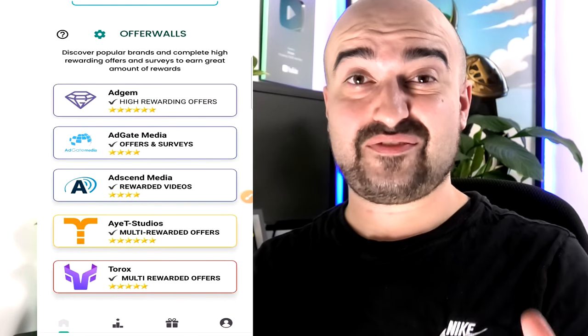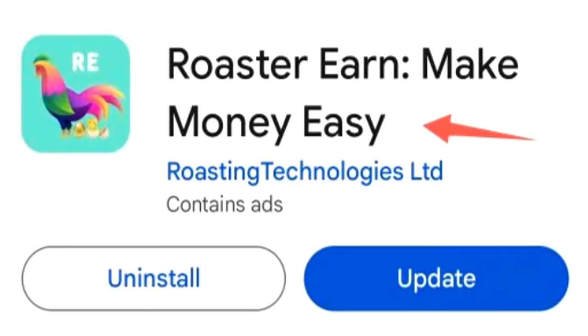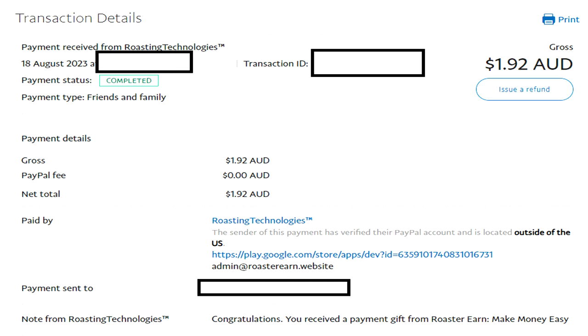One downside is I didn't find a Playtime Rewards area, which they need to add as soon as possible. When I last cashed out on Roaster Earn, they paid me within one to two days without any issues straight to my PayPal account. Thank you so much for watching — please check out my channel for hundreds of other reviews. Stay safe out there.